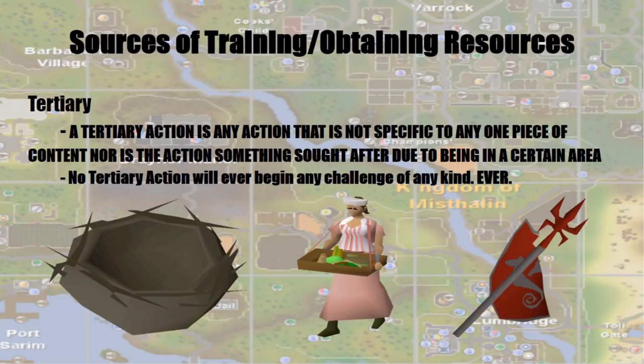A tertiary action is any action that is not specific to any one piece of content nor something sought after in a certain area. No tertiary action will ever begin a skilling challenge — ever, end of story. So if I were to get a magic seed from a bird's nest, I don't need to grind up to 75 Farming to use it. If I get a dragon spear from the rare drop table or cut dragon stone, I don't need the crafting level. These things are completely random, could happen at any time, and are non-chunk specific.